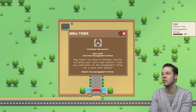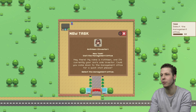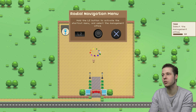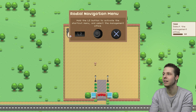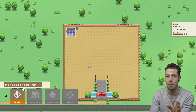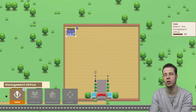Kathleen Investor — new task: visit the management office. She says 'Hey there, my name is Kathleen and I'm currently your zoo's sole investor. Could you come down to the management office for a quick chat please?' You move around with the left analog stick, L2 brings up your tool wheel with all of your different stuff, and X is to select things. This is going to be where we get all of our tasks. When you go to the sandbox zoo, you're not going to have to worry about any tasks — we're only worrying about tasks in this video so that we can finish the tutorial.